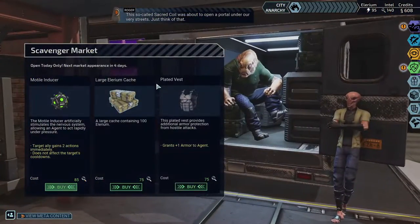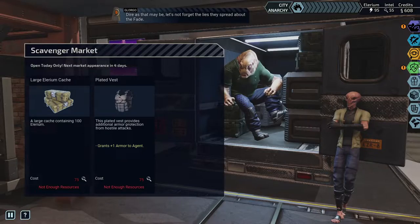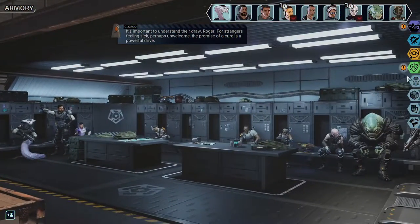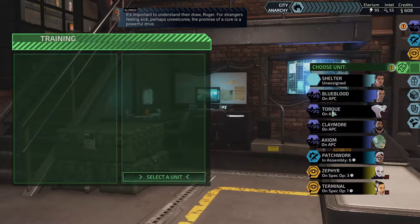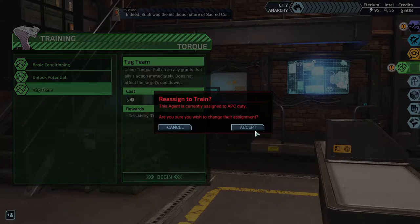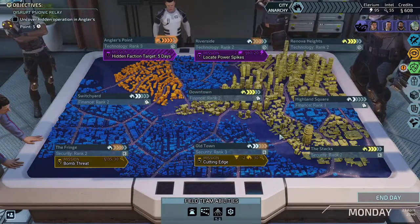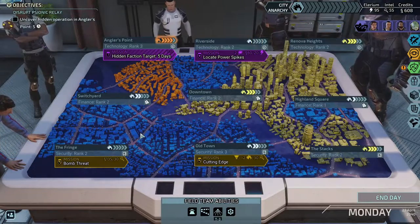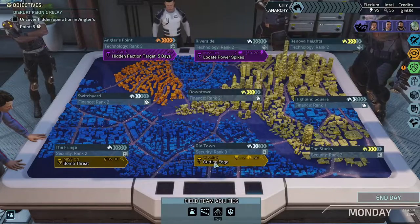That does improve how much we can pull our city anarchy down. I can use dragnet now too to get some of this money. Unknown perpetrators have been contained or driven underground — the field team is free to continue its work. The so-called Sacred Coil was about to open a portal under our very streets. Their draw is the promise of a cure for strangers feeling sick, perhaps unwelcome — a powerful drive, but to endanger so many just to save yourself. Such was the insidious nature of Sacred Coil.